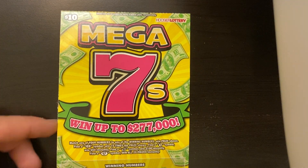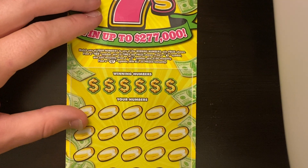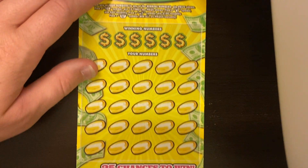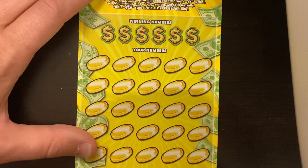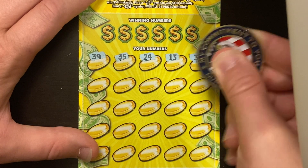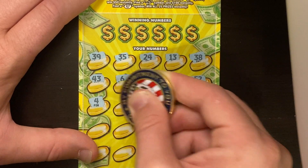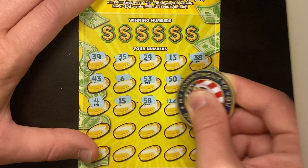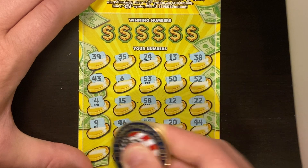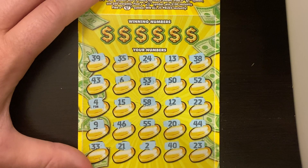Next ticket we're going to do is Mega Sevens — ticket 29, odds 1 in 3.79. On this ticket you're looking for a 10x money bag for 50, a stack of cash for 100, or that seven symbol — the win-all that we just can't seem to find. We're going to symbol hunt on this ticket because why not? We did so good symbol hunting on the last one. Maybe we can get lucky back to back. Come on, seven symbol — make our day and give us an enormous profit. No symbols though.